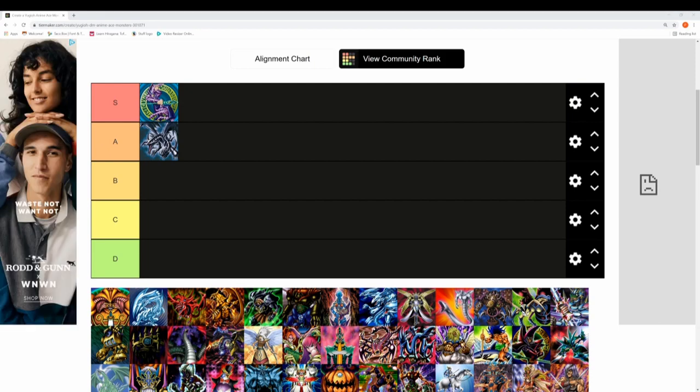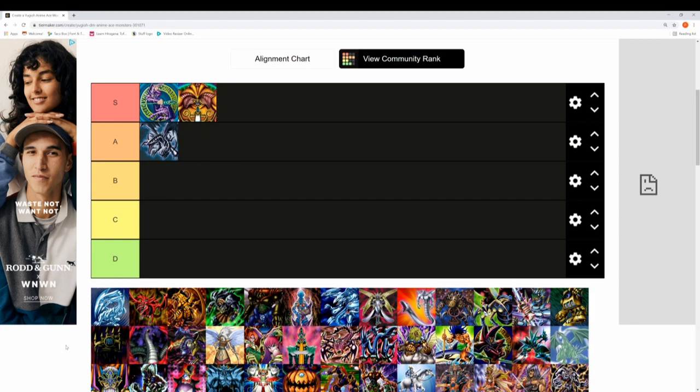Next up is Exodia the Forbidden One, run by Yugi in the first episode of season one. Even though it doesn't feature in too many episodes, it's definitely an S tier monster. Such an iconic moment when Yugi gets the final piece and obliterates Kaiba's three Blue-Eyes on the field — that for me is just god-tier status.